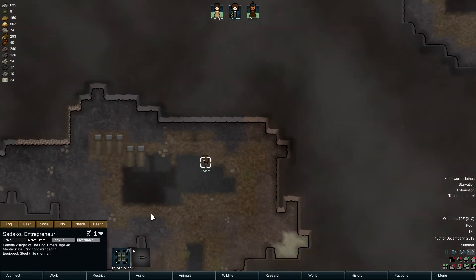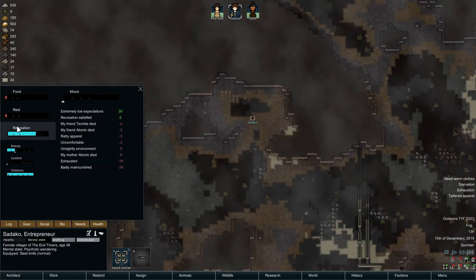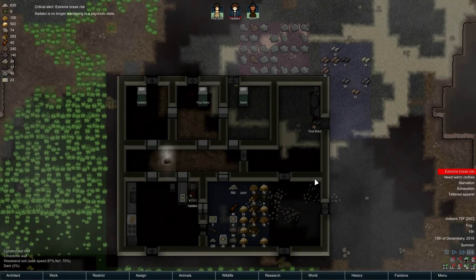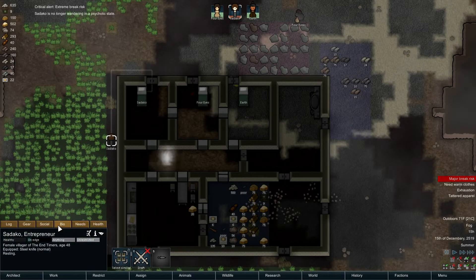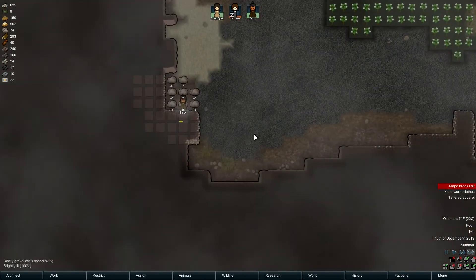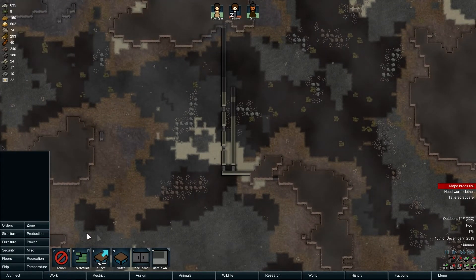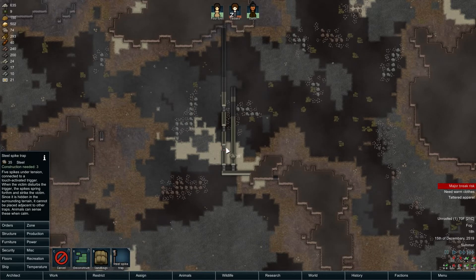Exhaustion - good, finally go down. She's just empty, nothing - her recreation's pretty good actually. She's not gonna make it back, she's just gonna fall over. Don't get food poisoning, dear god. You ate right, you're full, yes - okay. Sadako is back, beautiful. Four eyes is making stones. Production - I think we're gonna prioritize security over the production bench.